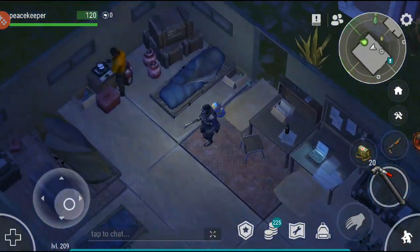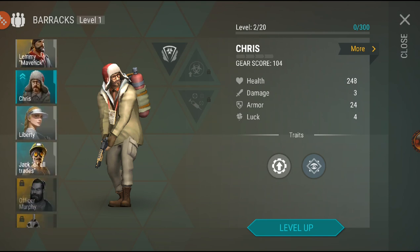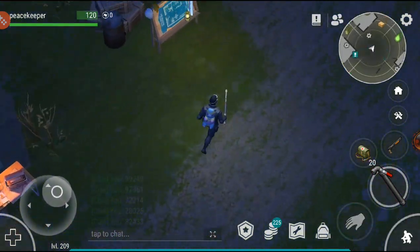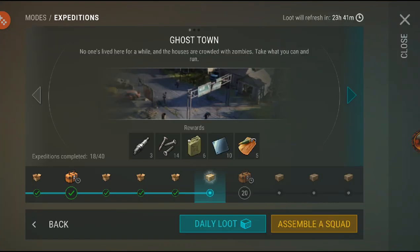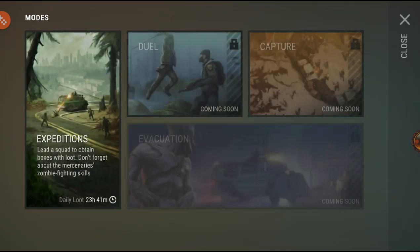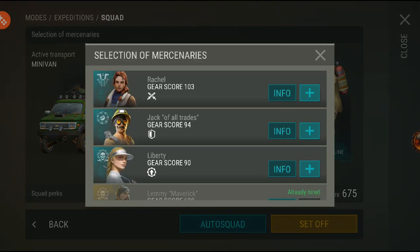Let's go look at this new location since it's new and we can have some fun. I have a couple more things I could upgrade. I haven't really used Chris at all, I've upgraded him but haven't used him. I've used Jack of All Trades but not Liberty. I probably should have taken my daily loot. This new location is actually Ghost Town where we have the destroyed station.